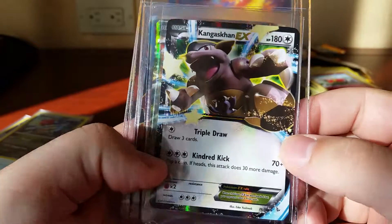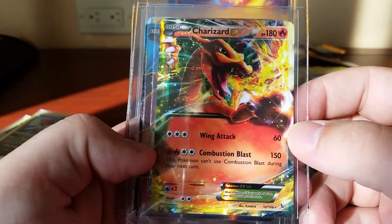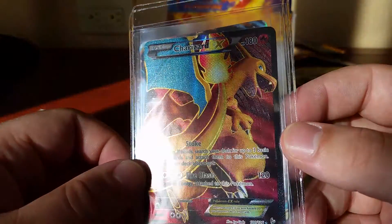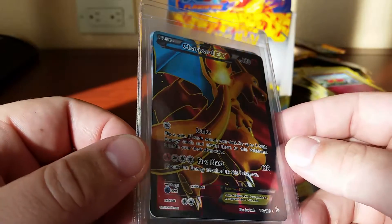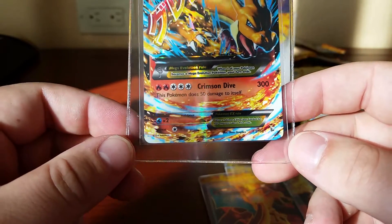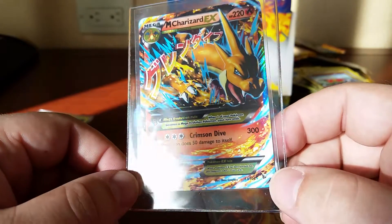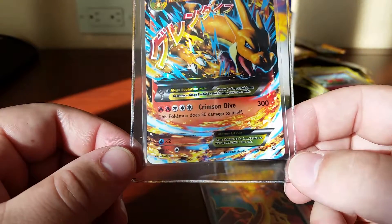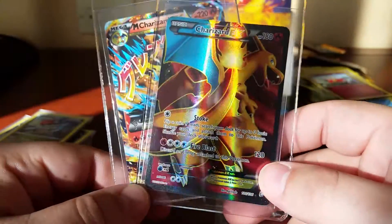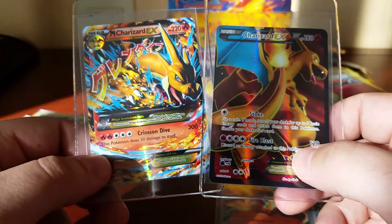Going through our EX pool — Kangaskhan EX, very nice, Charizard EX. Full art Charizard — just look at that, it's just like man. First pack too. And we have our Secret Rare Mega Charizard EX — I think this is the X version. The first full art I ever pulled when Nintendo took over for the EX series after Wizards of the Coast lost their license was a Charizard Full Art EX. Don't know what else to say guys, but thanks for watching and I'll have something else cool up for you soon. Thanks.